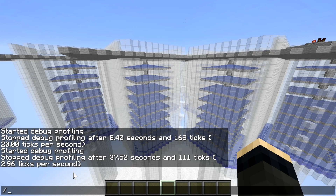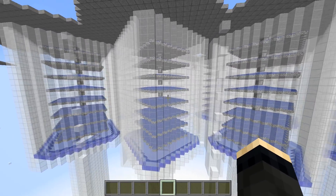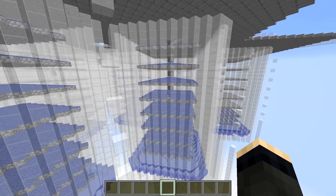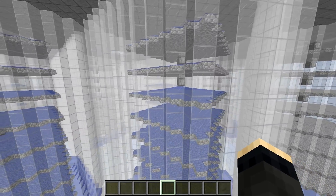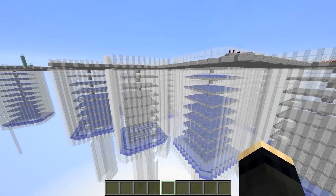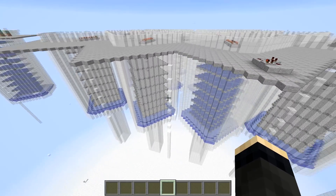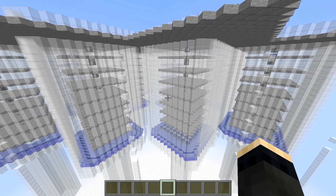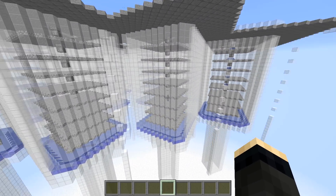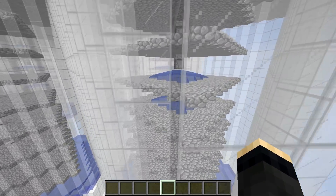The water flushing updates in 1.13 cost 15 times more CPU than in the previous version. What does this mean? If you have just one of these, you should be fine for now. The game could probably support two, maybe two and a half of these towers running at the same time — which is really bad compared to 1.12, when we could run 40 of them. So in total with 1.13, still a little bit of work needs to be done.